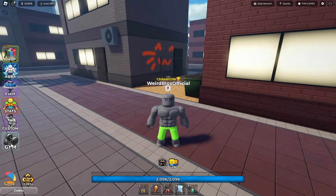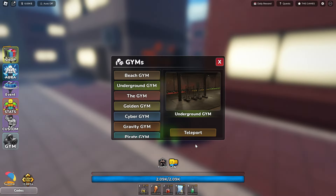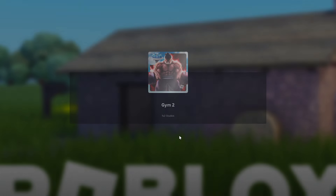For the next one, you're going to want to go over to the underground gym. Just press gym and then press teleport. If you've never played this game before you're going to have to grind for a bit, but if you have, just teleport to the underground gym.